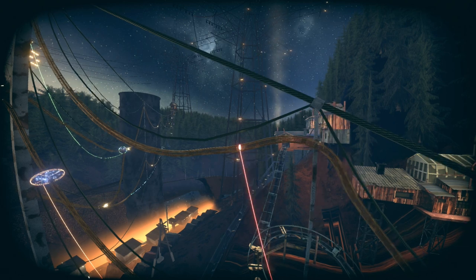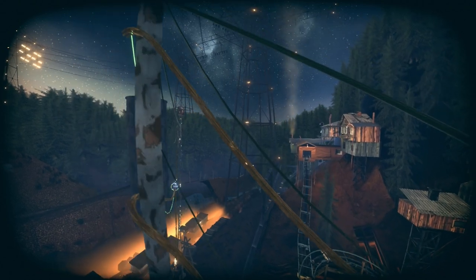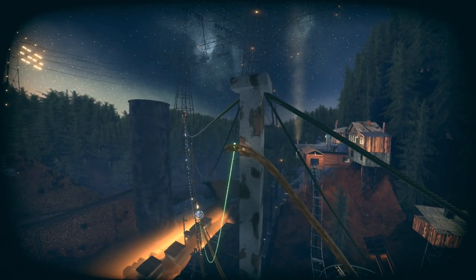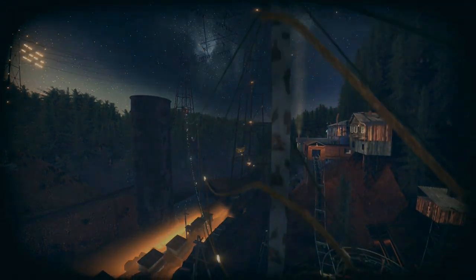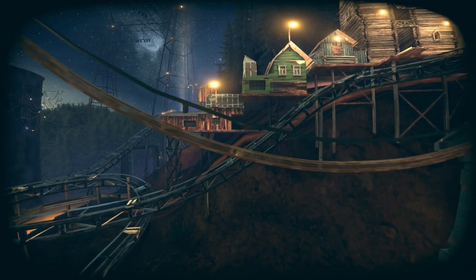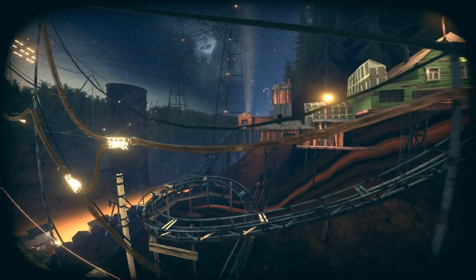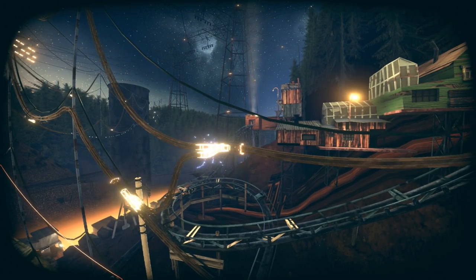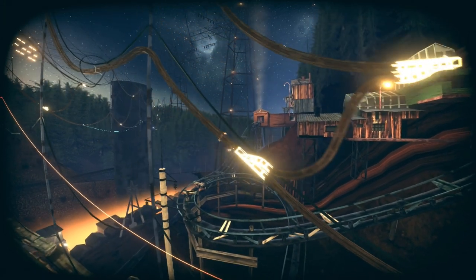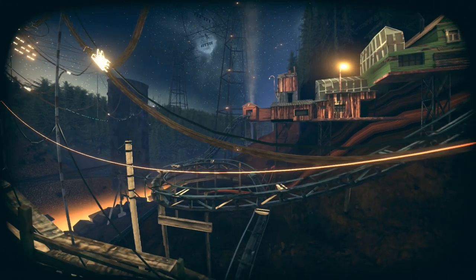Once you get to the light, deactivate it and continue heading forward. Deactivate the next light at the end — be careful not to fall off. After you deactivate it, feel free to fall off since it's actually slightly quicker. We'll respawn back at the start, then head to the left, deactivate the coil, head down, deactivate the next coil, and head down to the right. Down here, deactivate the light.